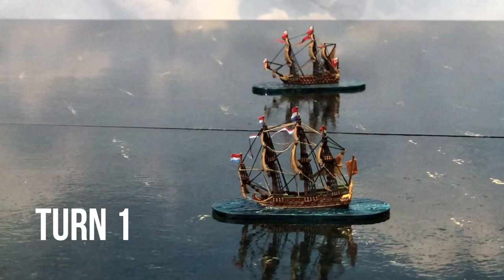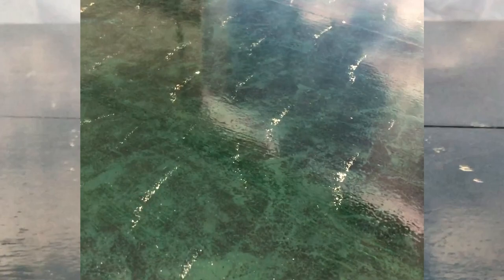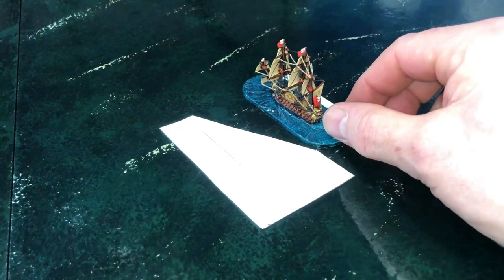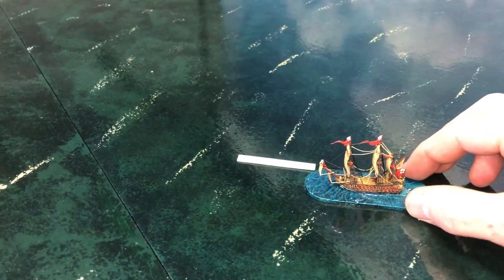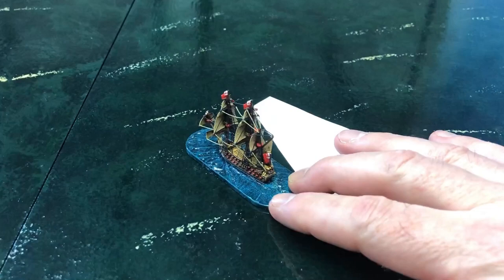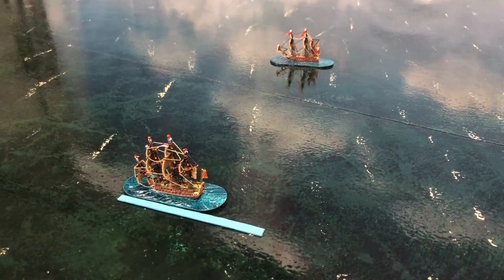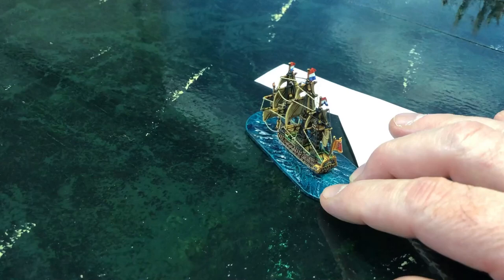Turn one. Tromp gets plus one for superior initiative and plus one for the windward position. He chooses to make the English move first. James moves two inches and then decides to make a larboard turn of 30 degrees — her turns are limited by the heavy guns she's carrying. She moves again and makes another turn to starboard of 30 degrees. Brederorder moves straight ahead four inches and then makes one single turn to starboard of 45 degrees, giving us the final positions at the end of turn one.